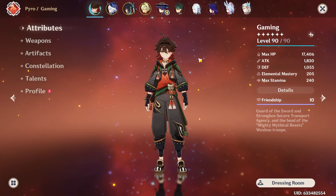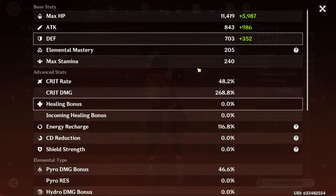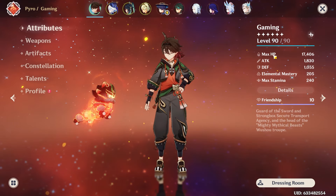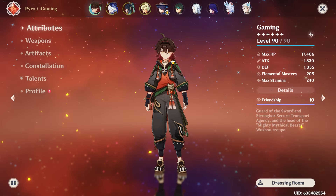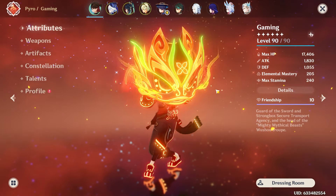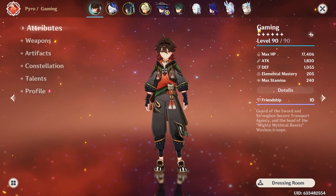His crit ratio is 48.2% crit rate over 268.8% crit damage. We do overcap on crit rate by about four percent, but that's not a big deal. His base stats are 1830 attack and 205 EM. Overall I think I have one of the most solid Gorou builds out there. I don't see many people build Gorou — he's probably one of the most critically underused characters in this game. I was using him even before I had C6, so that's not just the constellation talking.